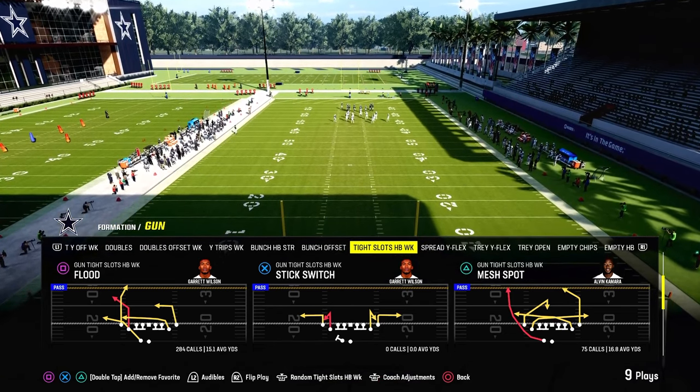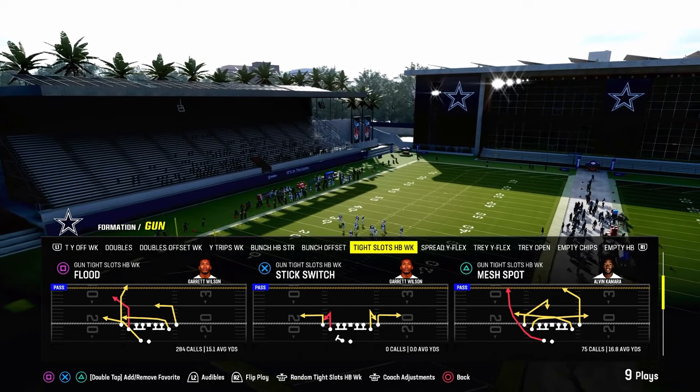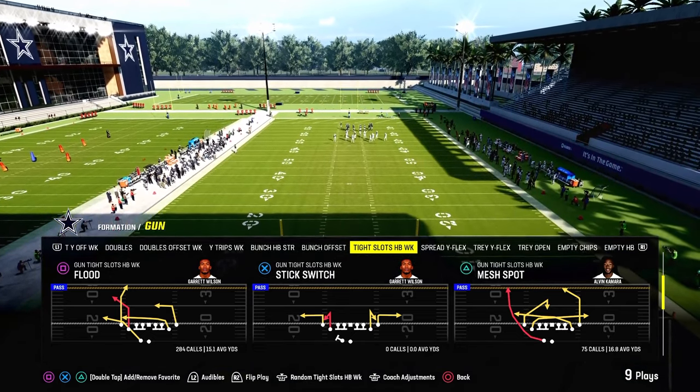It's only $10, and the link to sign up is going to be in the description. It'll get you access to all of our e-books — every single offensive and defensive e-book, as well as every single update. The link is going to be down in the description, and we're going to be breaking down the play Mesh Spot.